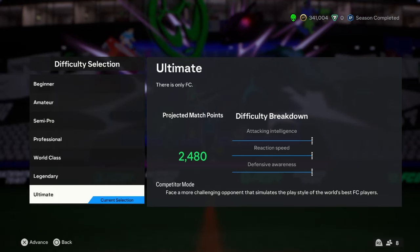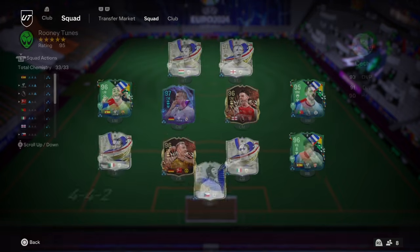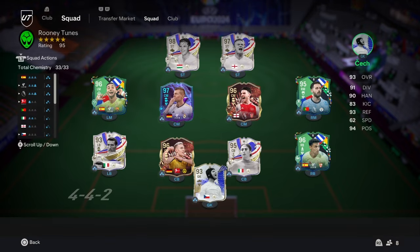In today's video I'm going to be playing a 96-rated team on Ultimate. I'm choosing Ultimate and I'll show you my squad that I'm going to be using. This is the team.